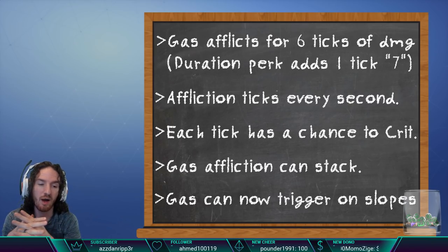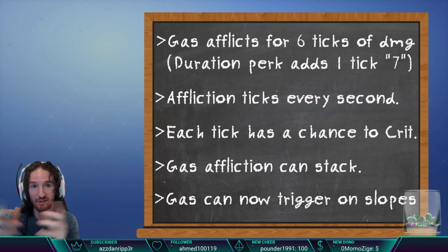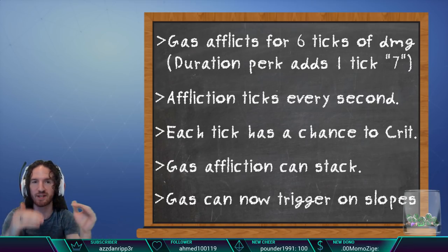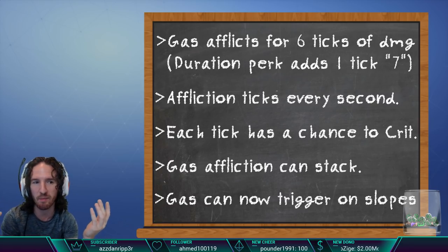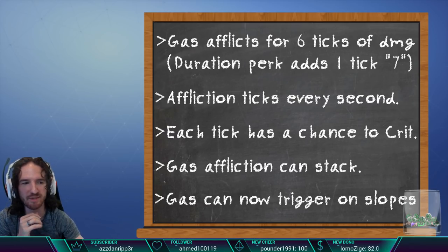Also, gas can now trigger on slopes — I don't know when that occurred, but a lot of us old-timers were surprised when we showed that in part one. It doesn't seem very consistent — it'll trigger sometimes and not others, and affliction depends on where the husk is when it triggers. But if you have a line of husks, you're going to afflict some of them.